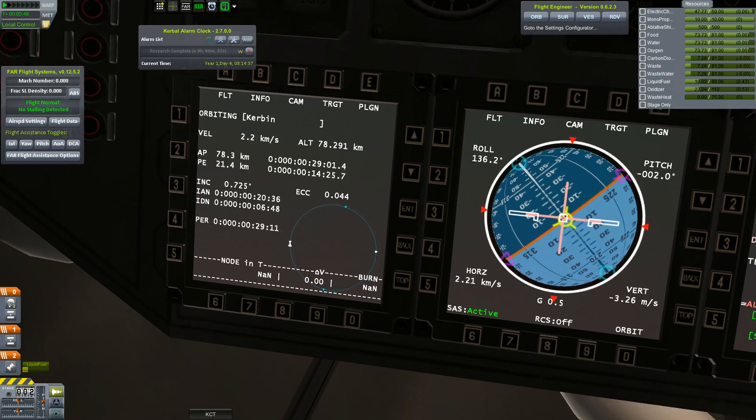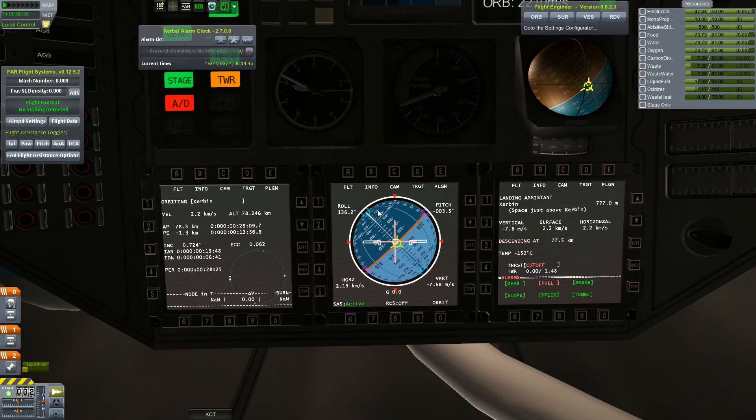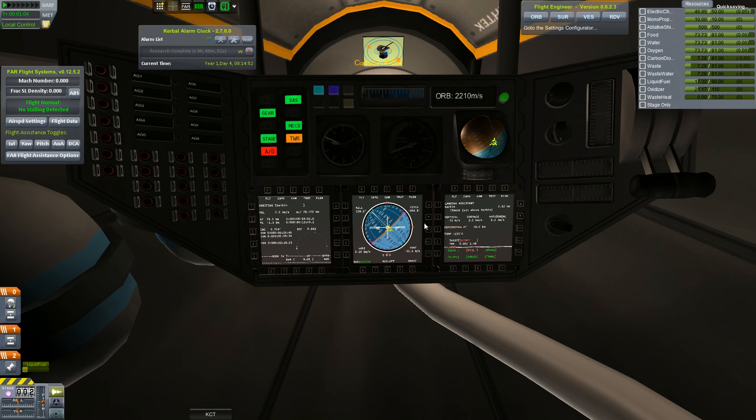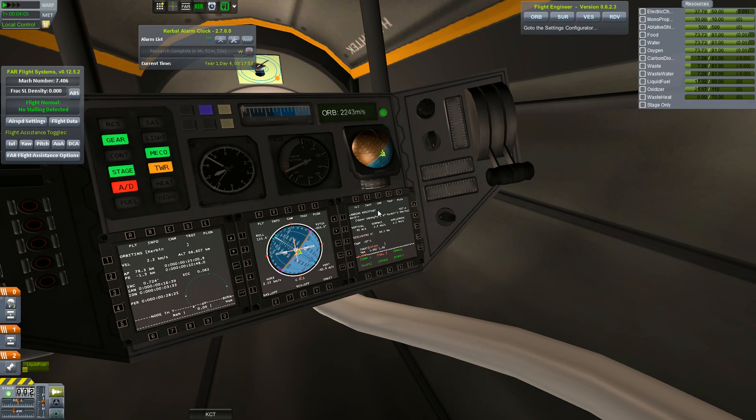So now this is all at two times the normal speed. We're just dropping our periapsis down into the atmosphere. You can see it there — we're just barely clipping the surface. Let's time warp up, point retrograde, and just let it fall.